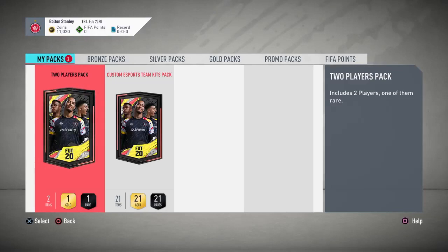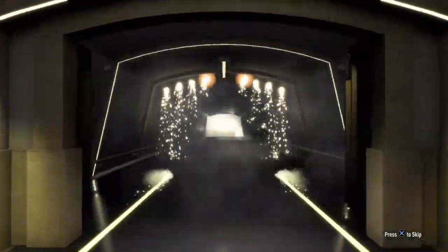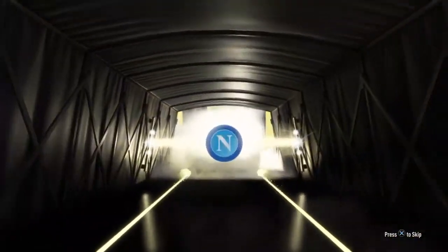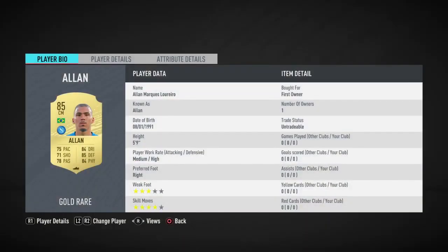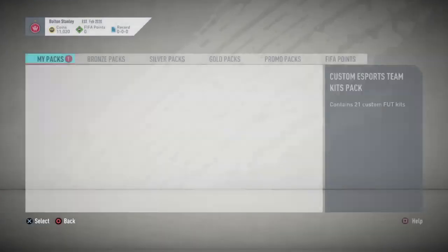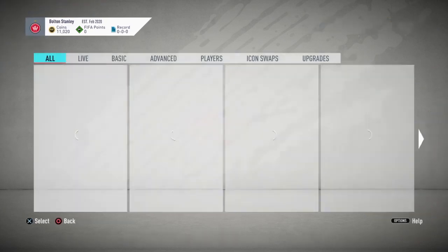We're going to open the two-player pack you get as the group reward — maybe you can get lucky. We get a board. That is super lucky — Brazil center mid. Oh my god, we got an 85 Allan out of that from the 'Let's Get Started' two-player pack, so we got really lucky. He's untradeable, but it's Allan at the end of the day. If I could sell him he'd be like 10-11k, but that's fine — pretty good start to this account.